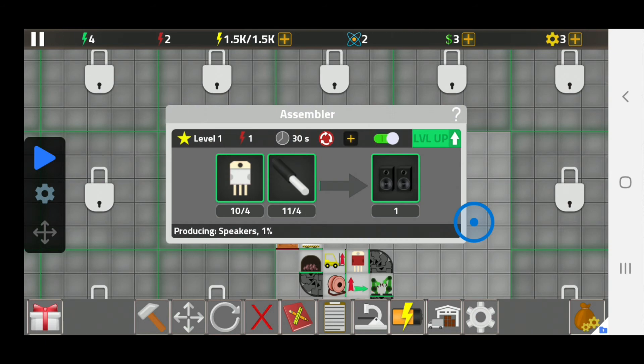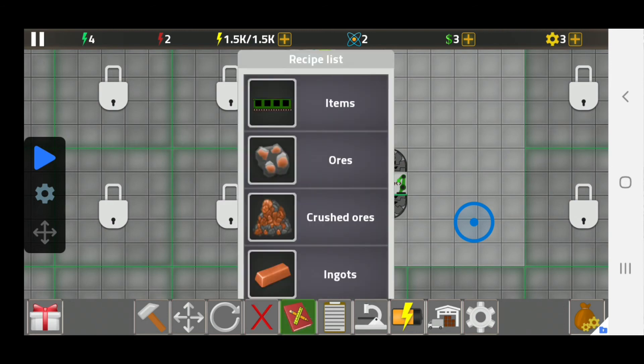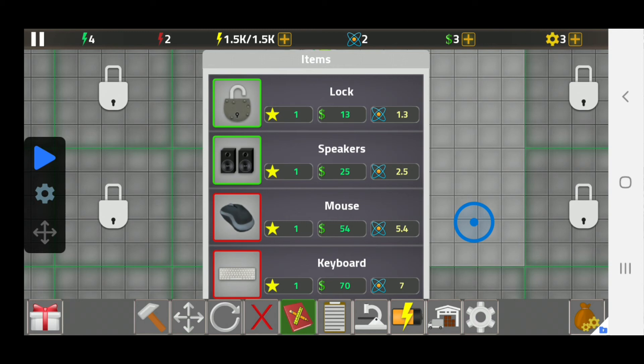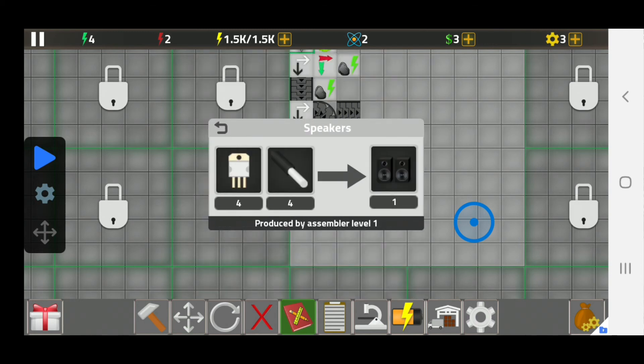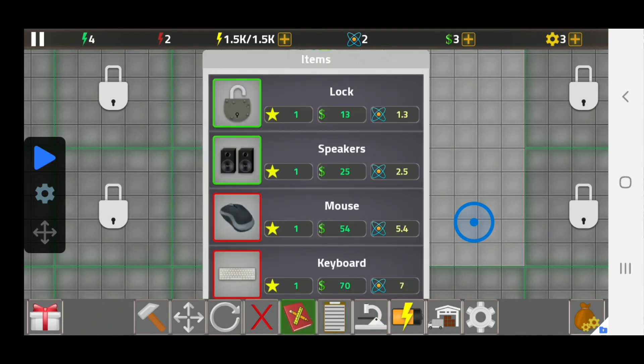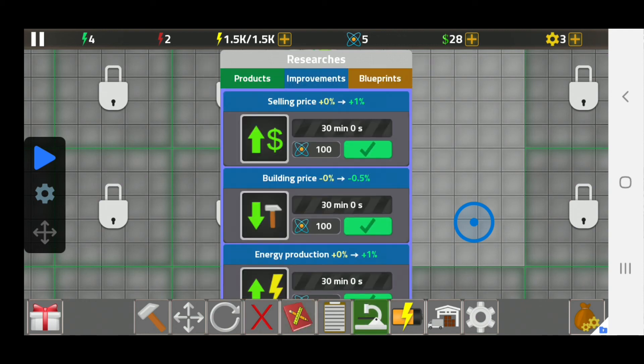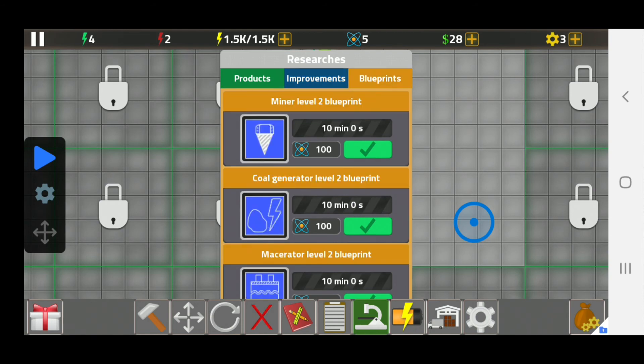So now I'm going to turn on this and it's going to start creating speakers. Speakers are the best for the beginning because they are not so hard to make. They only require thin ore, then making wires and electronic component one from them. They're each worth 25 bucks and they also give you research points — each speaker gives two and a half research points. So eventually you're going to be able to research new items and just upgrade your blueprints.